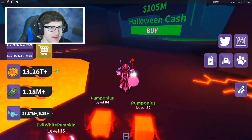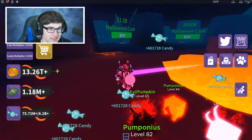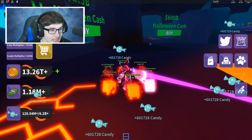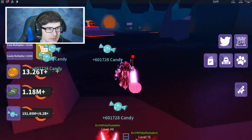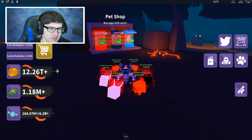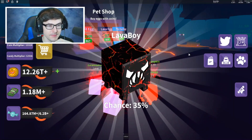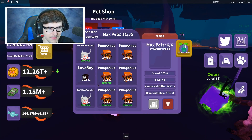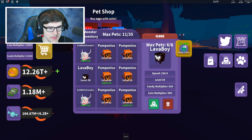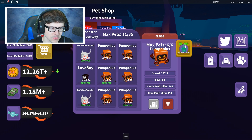This is going to take me like 10 years to grind. I'm going to grind until I unlock all these areas. One hundred million Halloween cash? One billion? I'm only at one million — how is this even possible? There are pet eggs here — lava eggs. Let's see how good this pet is. Lava boy — he's got a 924 multiplier, better than the Pomponiouses for sure. Let me put him on. Six is the max number of pets.